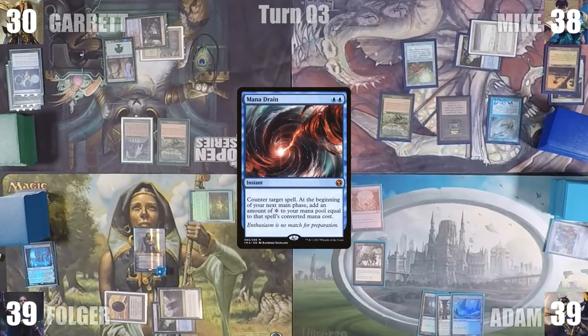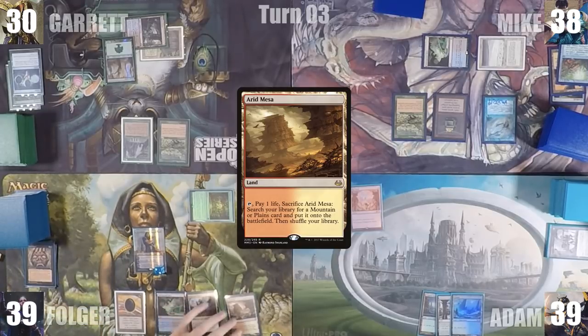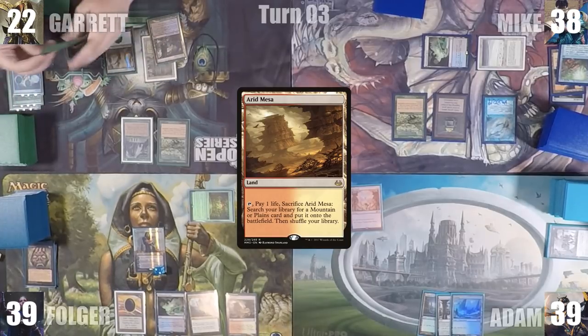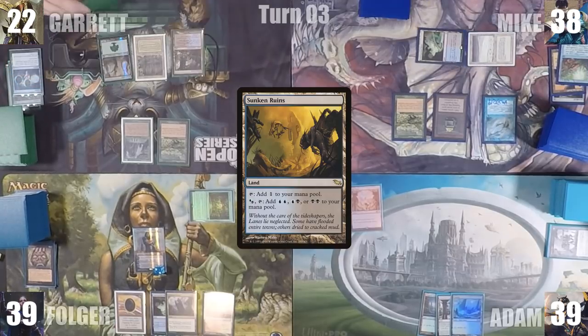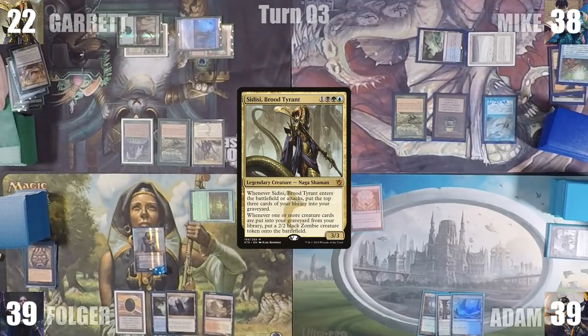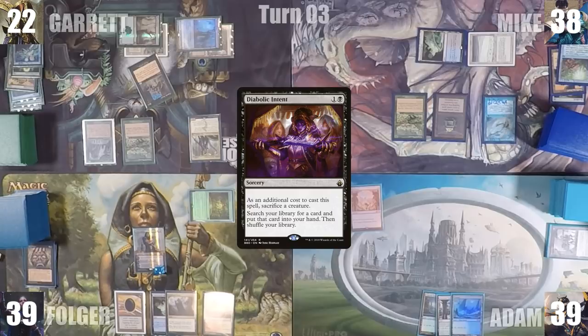Folger starts his turn by activating Dak Fayden, drawing two and discarding two. He plays an Arid Mesa and passes. During his draw step, Garrett draws two extra cards and pays eight life to keep them both. He adds two black through his Carpet of Flowers, plays a Sunken Ruins, and casts his commander Sidisi, Brood Tyrant. Sidisi enters and Garrett mills three, including a Protean Hulk, creating a 2/2 Zombie. He casts Diabolic Intent, sacrificing the Zombie, fetches up a card, and passes.